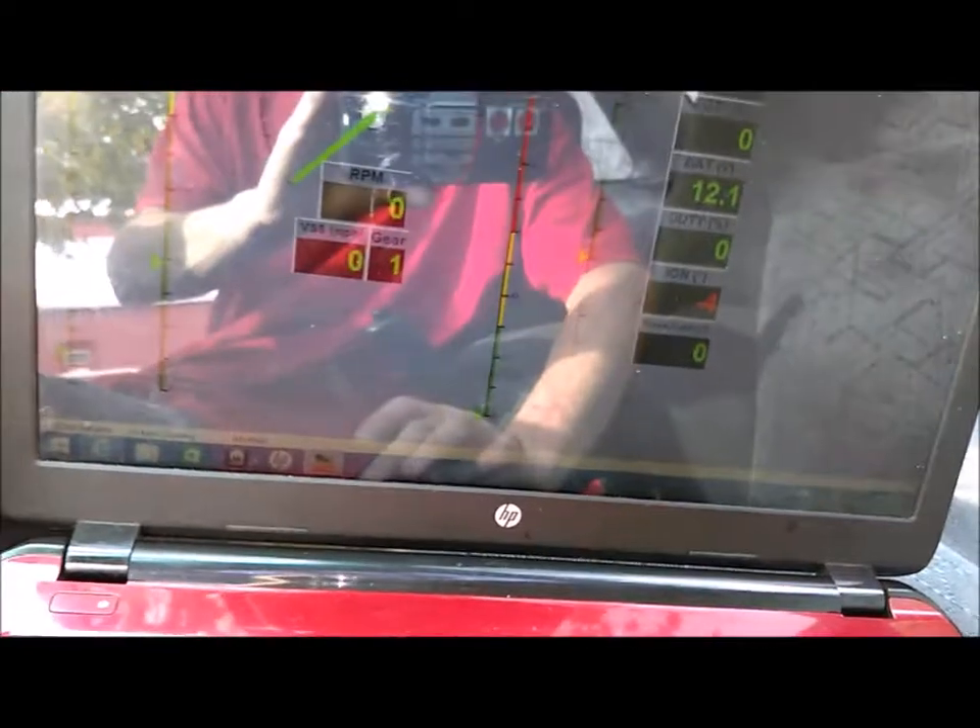So what you do, you go up here — go to Parameters, Throttle Position Sensor, which is up there. You go down here and hit Default.